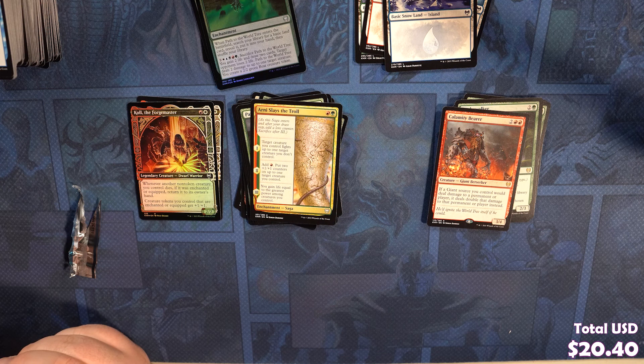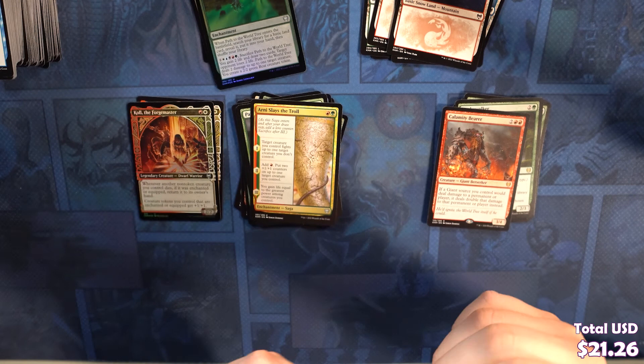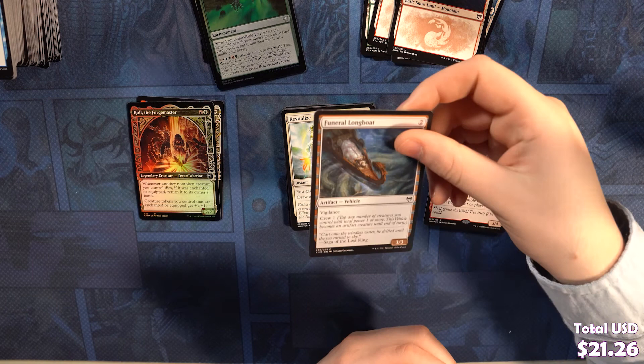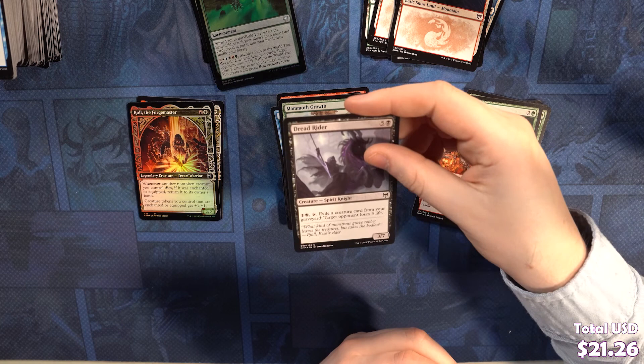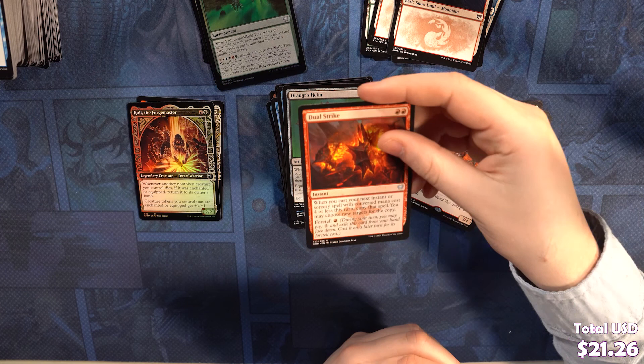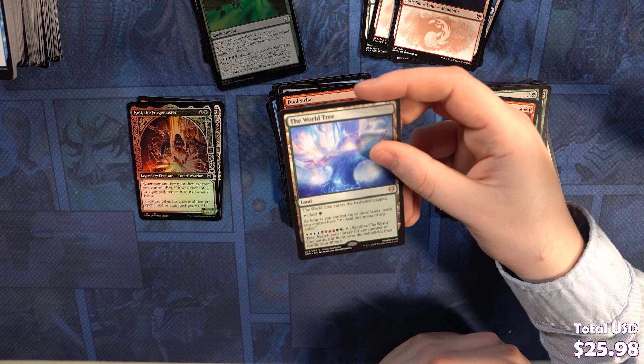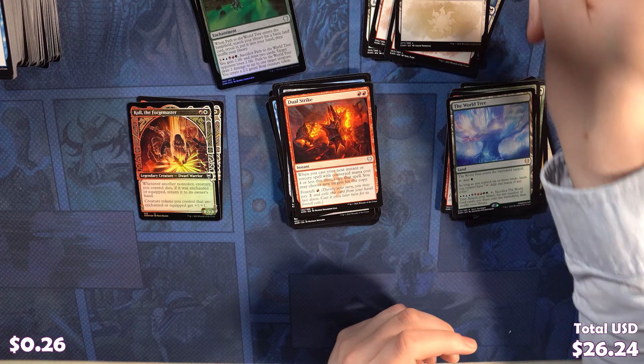We've got a beautiful Kaia pack. Revitalize, Funeral Longboat, Vault Robber, Brineberry Intruder, Mammoth Growth, Dread Rider, Shimmer Drift Veil, Pilfering Hawk, Way Down, Draugr Thought Thief, Frostpire Arcanist, Draugr's Helm, Dual Strike. Our rare is the World Tree! We finally pulled one — it's been forever. This card is really popular right now. People like searching their entire deck for all the gods — searching your deck for a bunch of indestructibles is pretty good. Snow-Covered Plains, Replicating Ring.